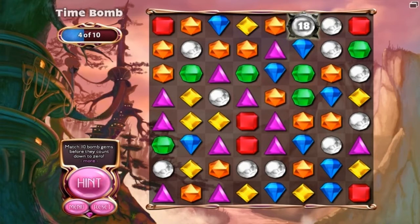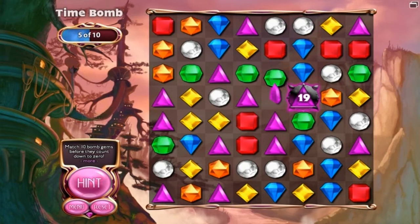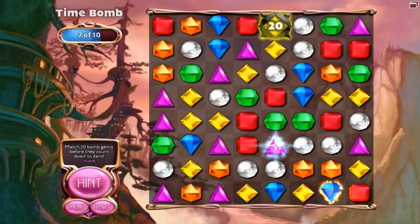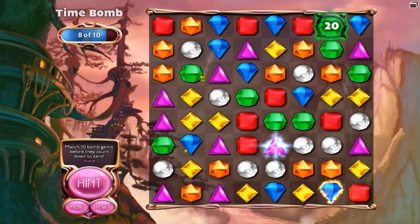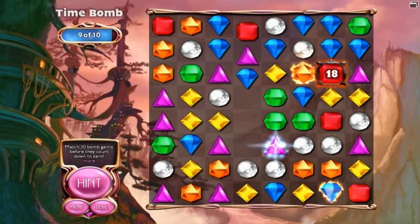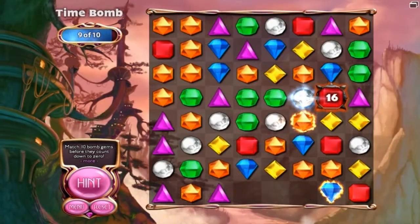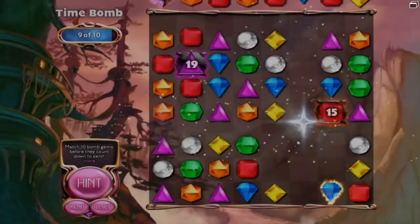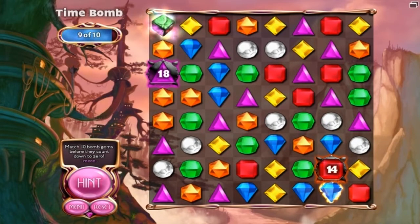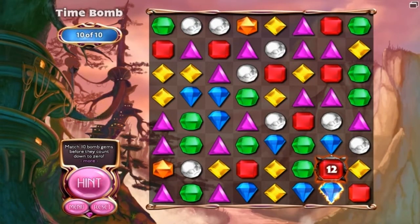I need a white — I need a pearl. Or that. Purple. Red. It's all just a game of luck, really, when you look at it. Oh my god — how did the bomb not blow up from that? That's stupid. There we go. And game over. Quest complete.